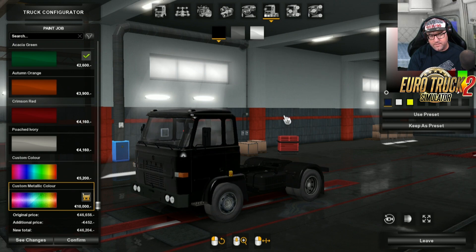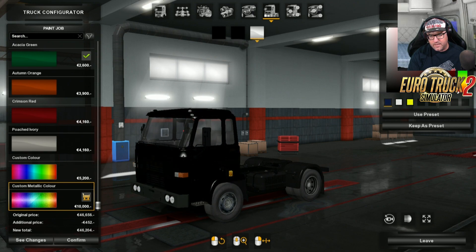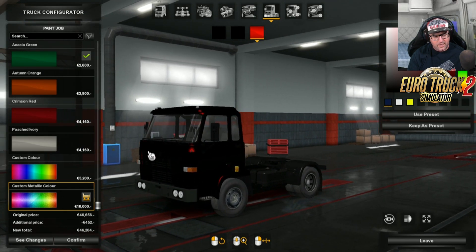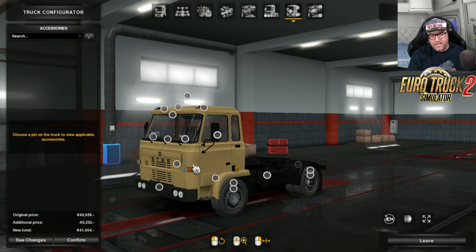There's the first color, there's the second, and there's the third one. I'm going to choose custom color here and put that on - that looks quite nice there, I like that. Now over to the accessories.